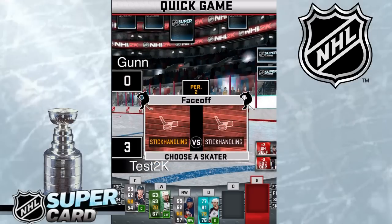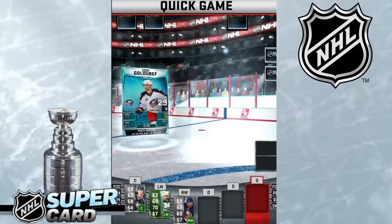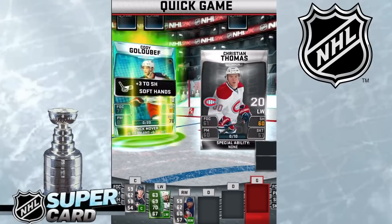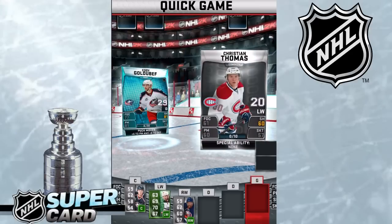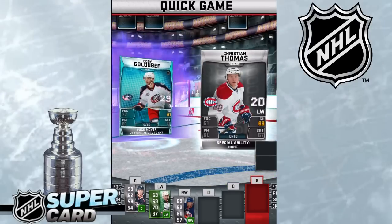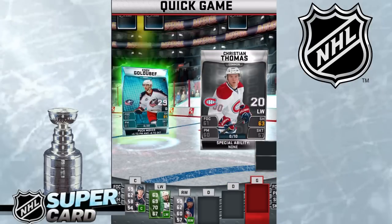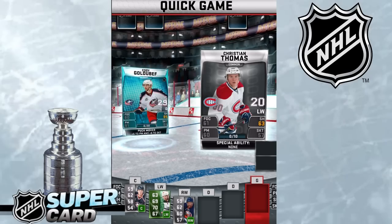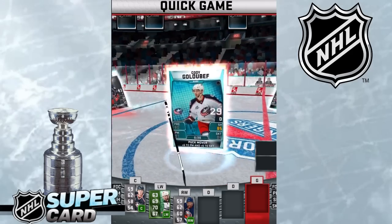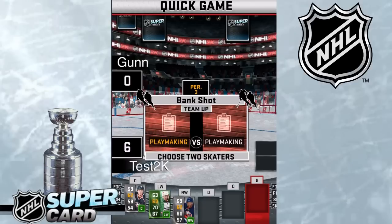Next off, for period two it's a face-off match. The scoring is random, so for each period you'll either get one point, two points, or three points. So never count yourself out. And if you're all tied up at the end, it will go into overtime. Next match is a success — scoring up another three points, and it's 6-0 going into the third period.